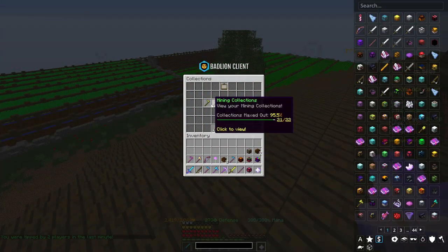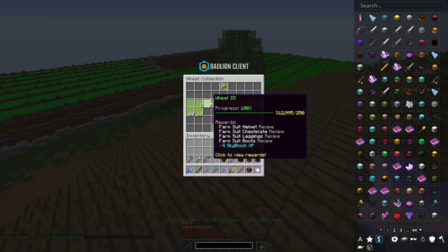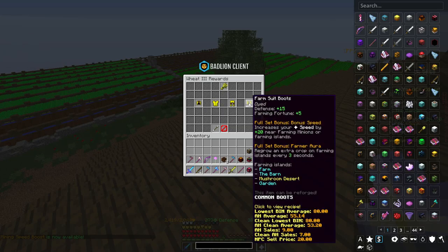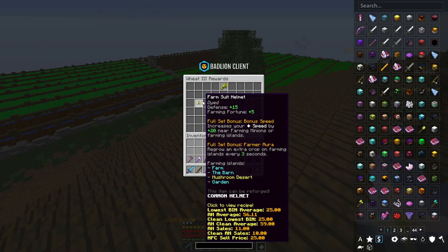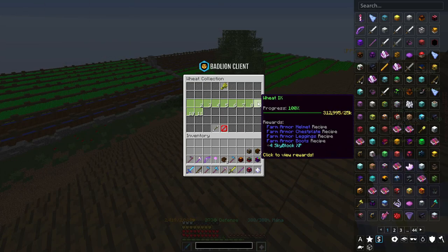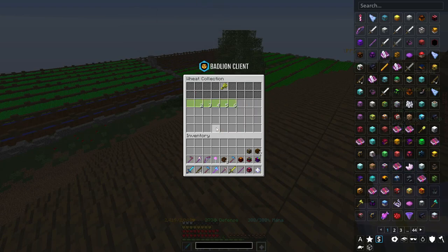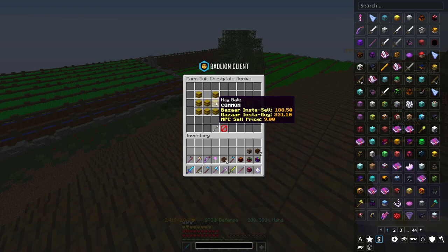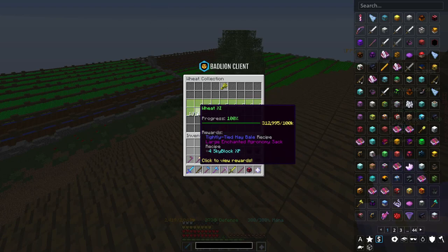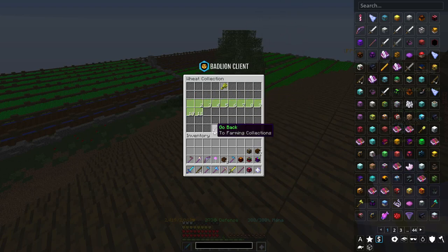For the first couple armor sets, we'll talk about the Farm Suit, which is basically the first armor set a lot of players get. It now has five farming fortune per armor piece, making it a decent starter set. Once you hit 25,000 wheat collection though, there's the Farm Armor, which is a bit more pricey with enchanted hay bales but still not that bad.